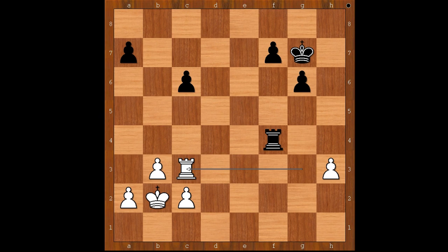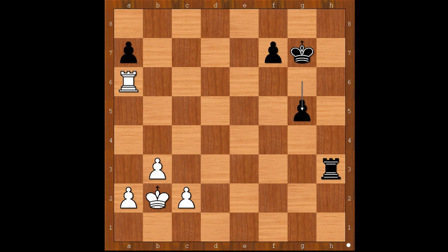How would you defend the pawn? Perhaps rook to f6 comes to mind. Do you agree? Kasparov played rook to h4 — this required some deep calculations. Perhaps Kasparov worked it out to the end. The game continued: rook takes on c6, rook takes on h3, rook to a6.